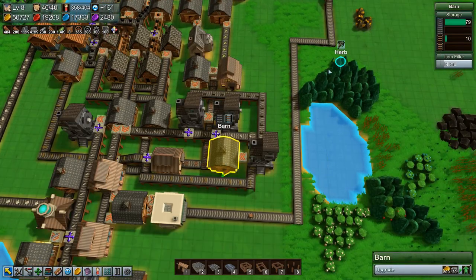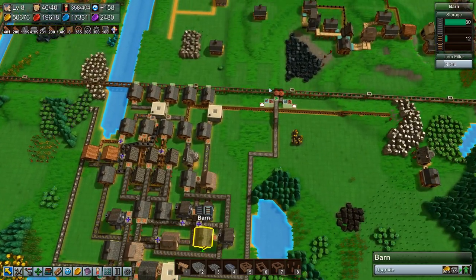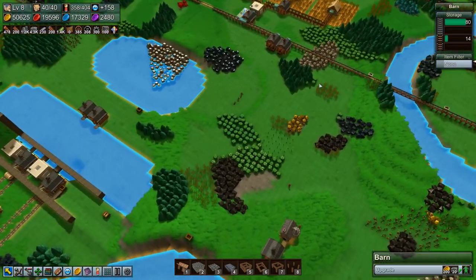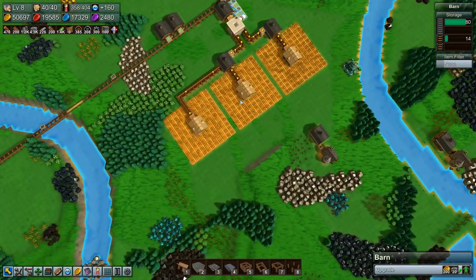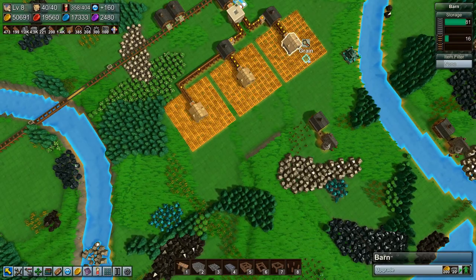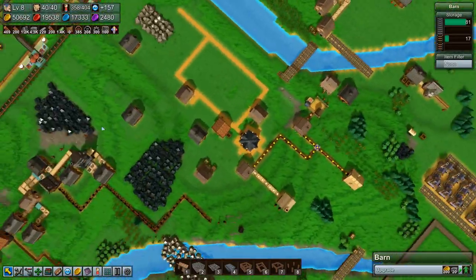We have rail tiles and we have metal conveyor belts — I couldn't be happier. Then I think I want to do some food stuffs. Or do I? Okay, let's have a look at this mana crystal thing. So we have some over here, so we could build a mine.